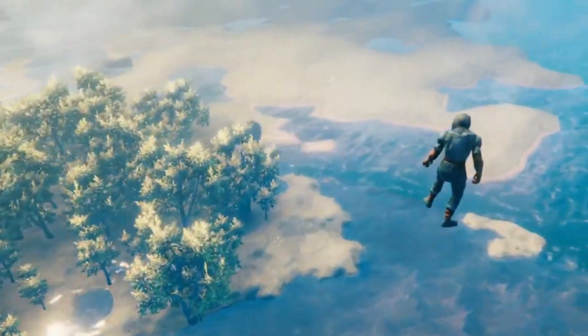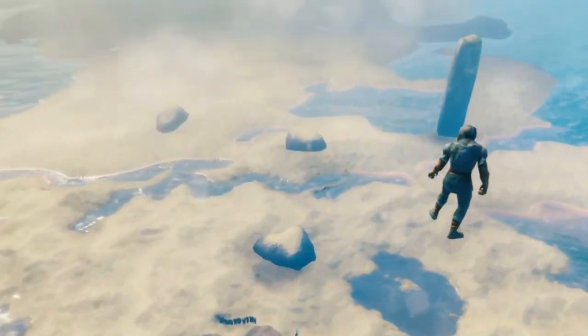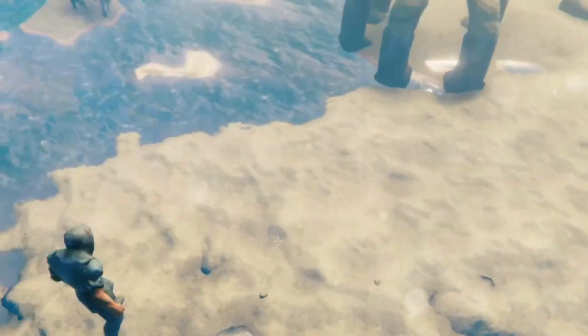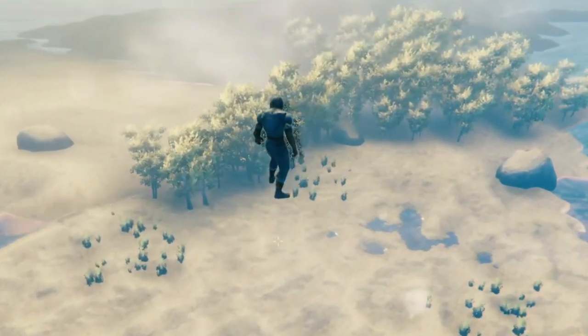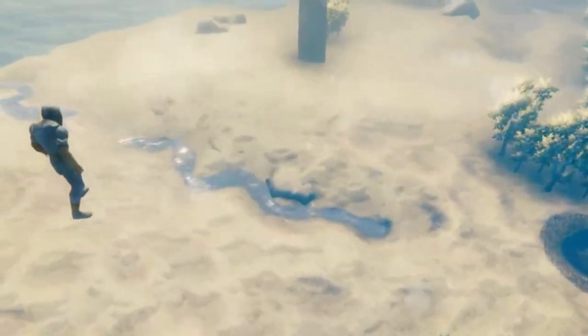Look very closely off into the distance there. You see how there's a circle, and the moment it gets close everything gets created. So basically off in the distance that's placeholder terrain — it doesn't really exist. But once you get close to it, then everything is created and spawned in.